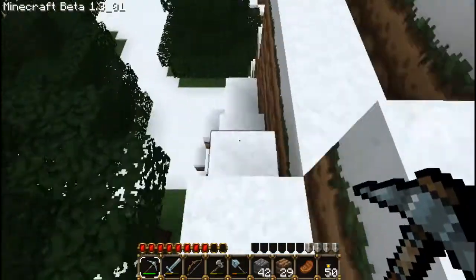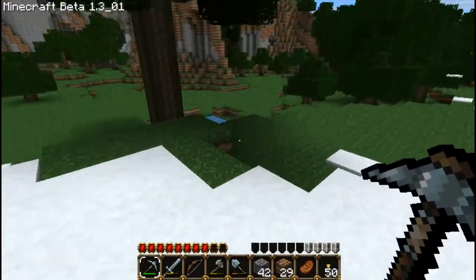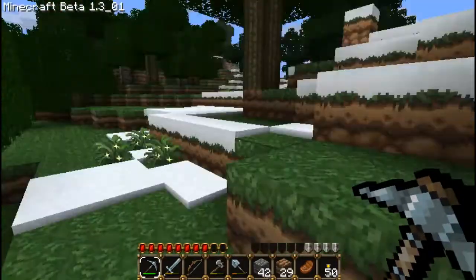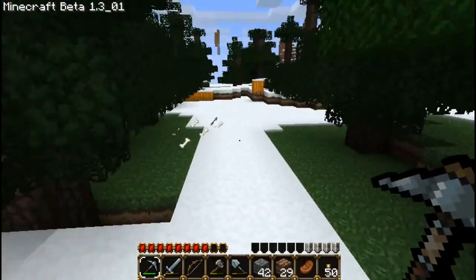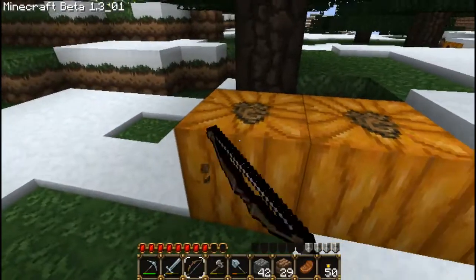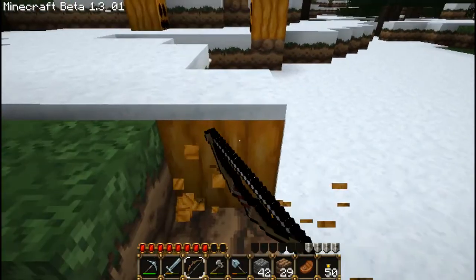There's the cave. Okay, I know where we are now. It's coming up here. Could have sworn I saw them right over here. There we go — even got some bones, arrows, and feathers out of it. Alright, let's get some pumpkins. Slightly frozen pumpkins, but good pumpkins nonetheless.